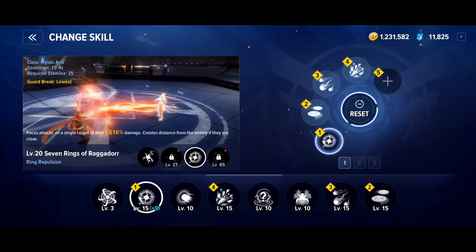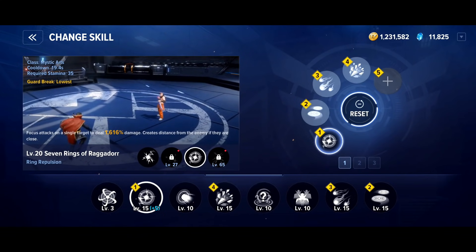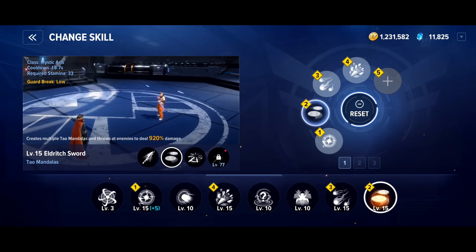Skill-wise, it's all about the mystic art skills, with our fifth slot free for flexibility. The first skill we have is Ring Repulsion. The damage this does is just absolutely insane and it's got a pretty small casting animation as well, which is really nice. Some beam attacks take an age to do their damage, but with this you can hit it for a second or two and it does an incredible amount of damage.